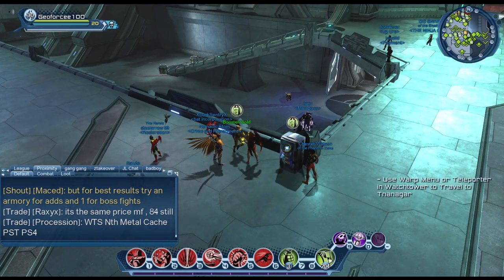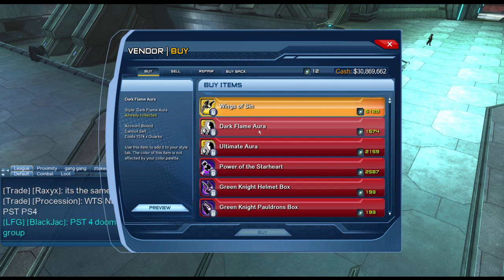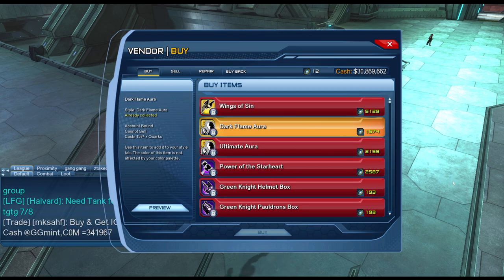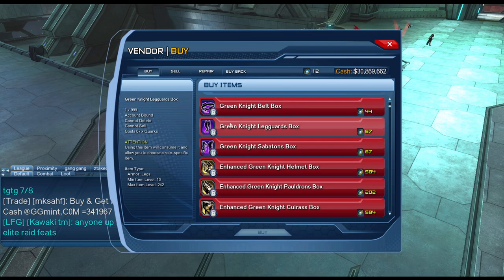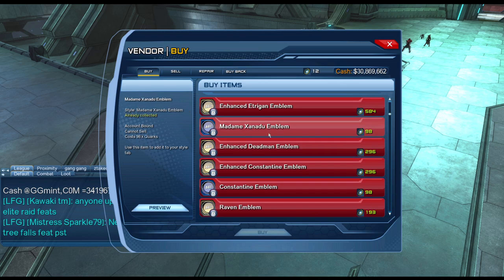In the booster gold vendor you can get items like Wings of Sin and Dark Flame Aura — these are all feat items. From the space vendor, only the gear boxes give you feats for the styles; auras and materials from that vendor do not have feats attached.